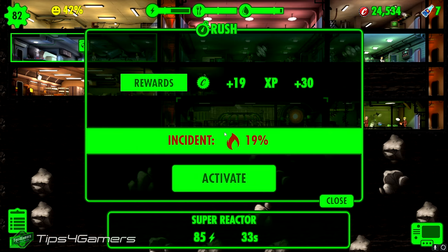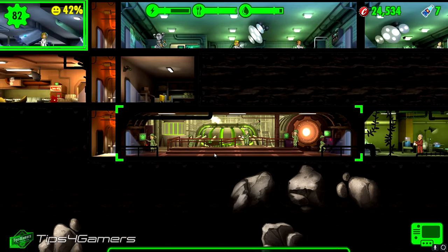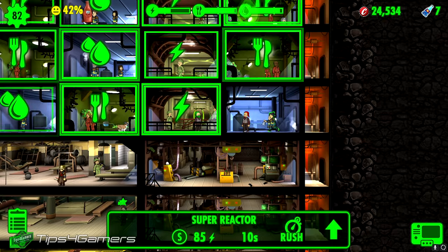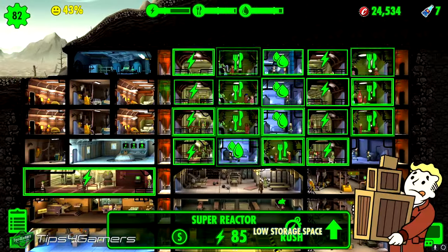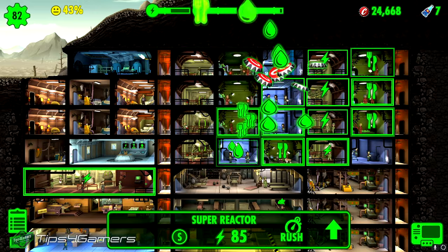The percentage for incidents is the same regardless of room size, but the room has to be full for you to have the greatest chance to win. If a rad scorpion comes in, six people in a large room are the same fighting strength as two people in a small room — two people can kill a rad scorpion just as fast. So it actually benefits you to use this grid system.